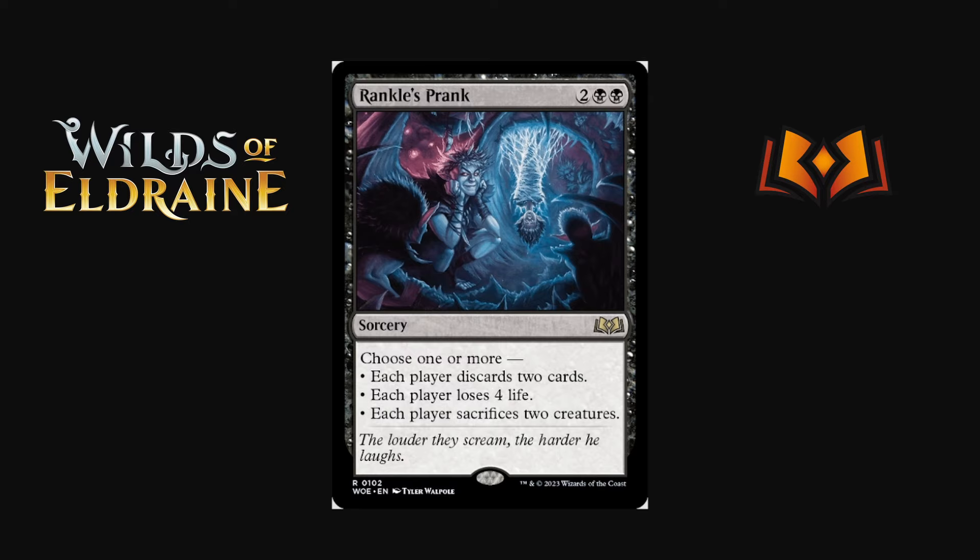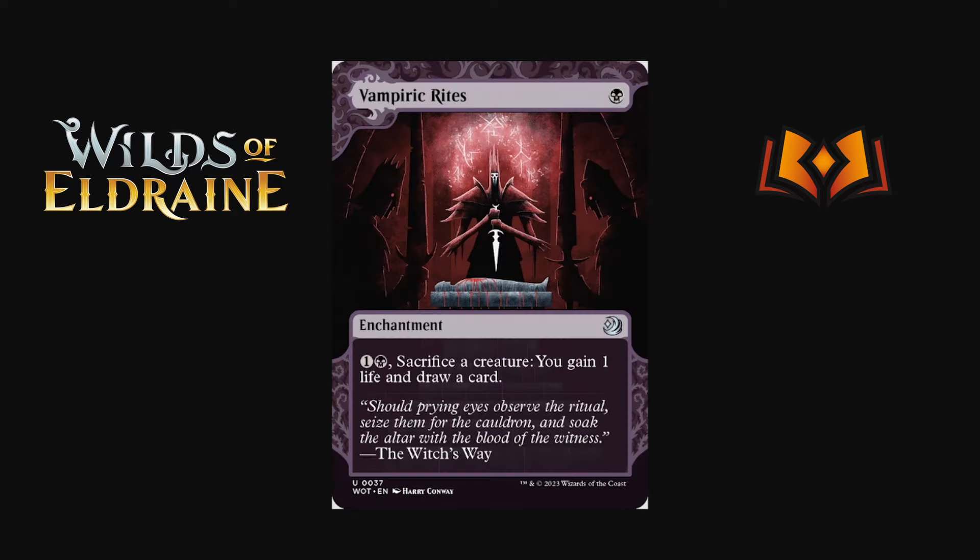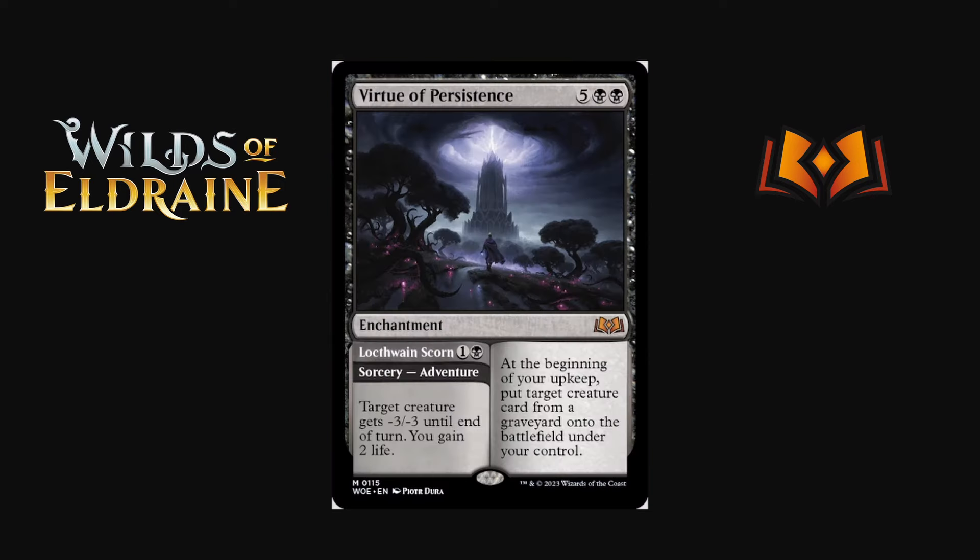Vampiric Rites is coming over from Battle for Zendikar — one black enchantment: sacrifice a creature, gain a life, draw a card. Very innocuous, it just sits in play as a sacrifice outlet, and as an enchantment it can't be removed by creature removal. The life gain and card draw upside is pretty good. There are a ton of different variations of sacrifice decks and I want to keep an eye on it.